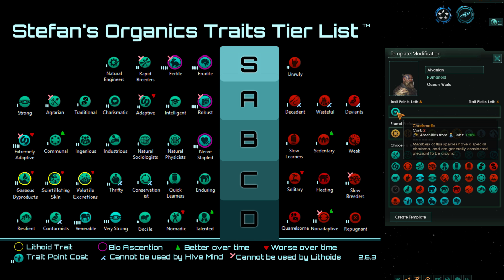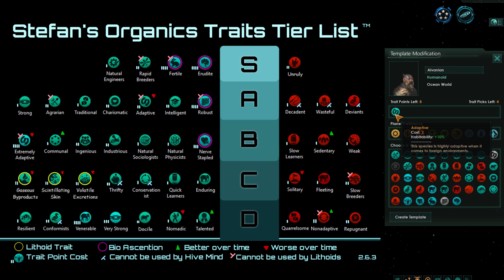Charismatic is also very good because extra amenities let you hold off on building entertainers or other amenity jobs, which cost a building slot and pops. With Charismatic, you can very easily hold out for about 2 building slots, allowing a lot more production than an empire without it. Next we have Adaptive, which does half the things of Extremely Adaptive but is ranked higher because its effect is more relevant throughout the game — once you colonize guaranteed worlds and get them to 90%, techs that increase habitability get them to 100%. Extremely Adaptive wastes those techs, while Adaptive lets you get real benefit from them.